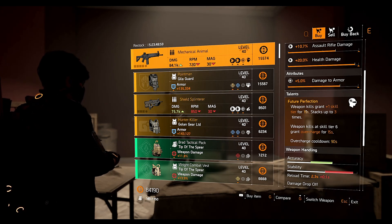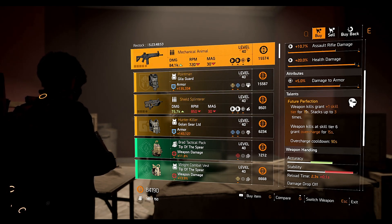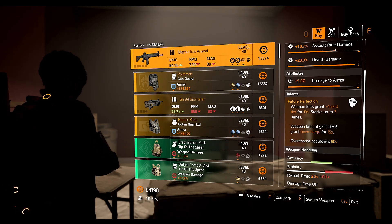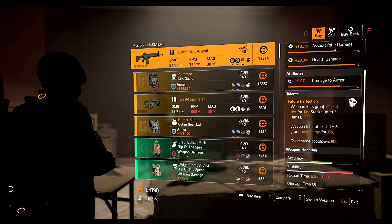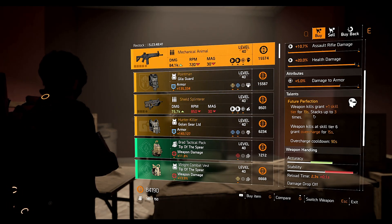Your overcharged skills will do crazy damage so you can clear a room full of NPCs quickly — that's the type of situation where this weapon is very helpful. Or if you're running a hybrid build and want to get more skill tier, you can use this weapon to get kills and increase your skill tier.